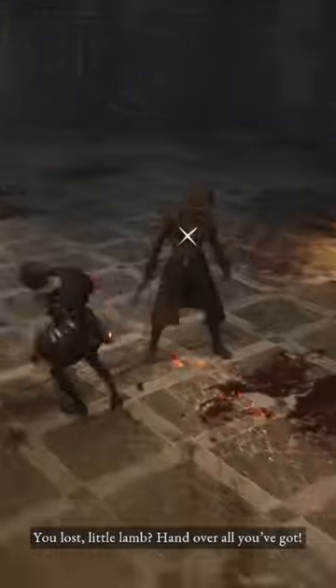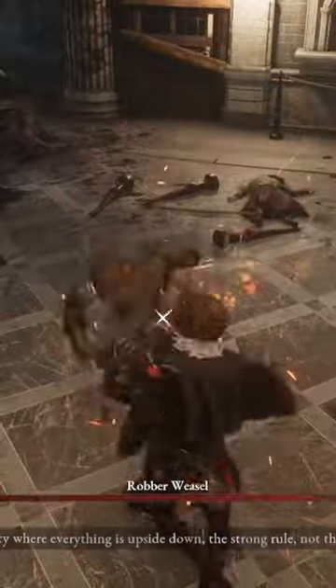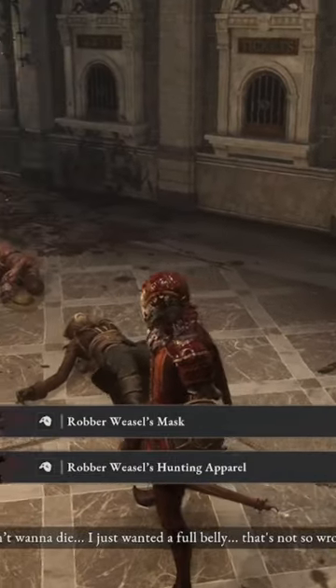You're then going to engage in the stalker fight with the weasel, and it's going to be pretty challenging. If you can get your parry windows down correctly and be aggressive with him and not let him back off, you're going to do just fine. He is one of the more aggressive stalkers, so just be careful, but once you kill him, he will drop the Robber Weasel's mask and the Robber Weasel's hunting apparel.